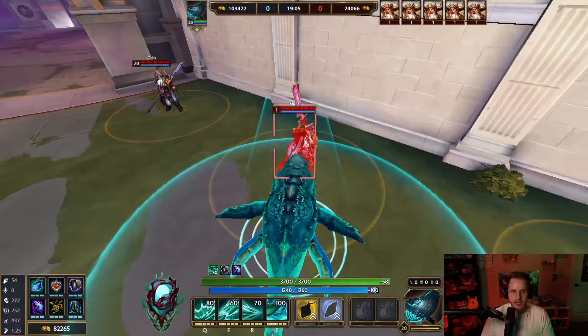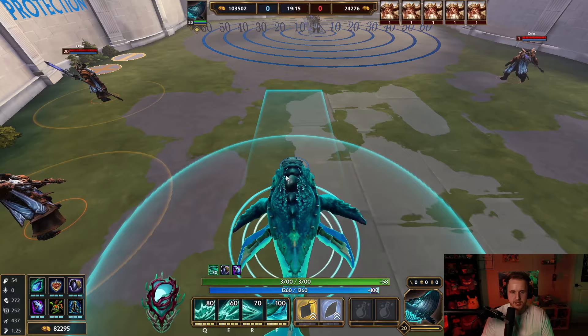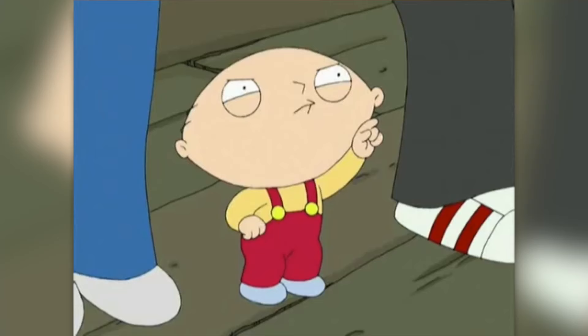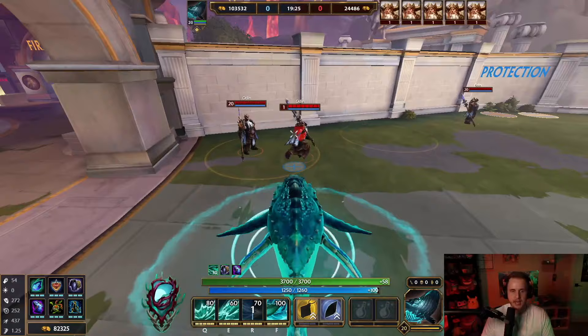Next up, the dash. It's a little circle around you which is a knockaway, and then a dash in a straight line. So this is a knockaway and this is a push. But if you can line it up a little bit on the side, you'll still push them forward. And then at the end it's a little bit of a stun. That's really all this ability is.